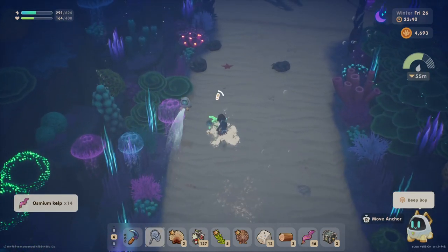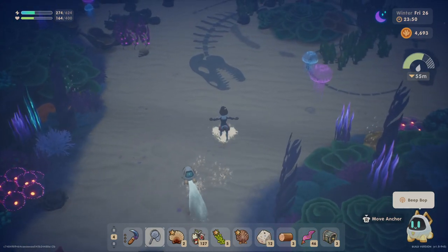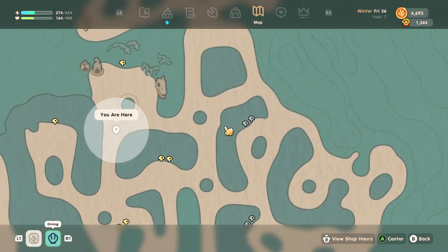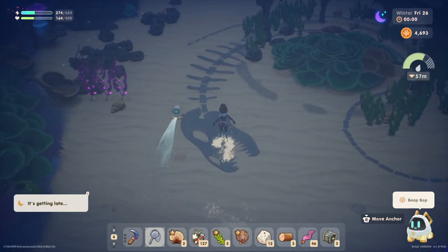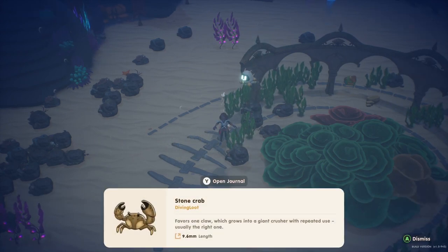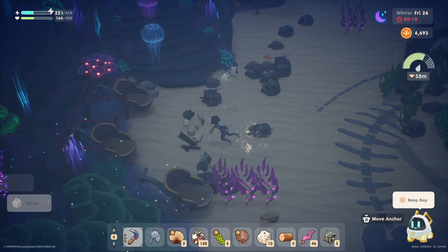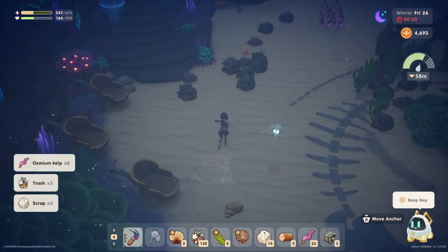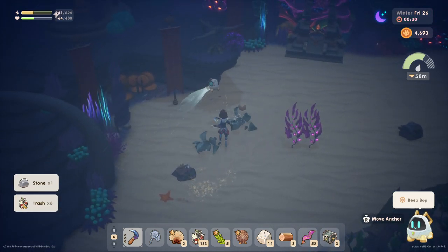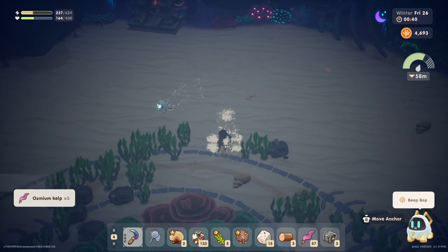Let's catch the starfish — the red knob starfish. We've already cleaned out this area. I wonder if we can get down here somehow — that was blocked though. We need to figure out where it's not blocked and accessible to us right now. Let's catch this guy — a stone crab. Have we had this guy before? He doesn't look familiar. Well, there's a bit of trash but still no activator. We're already up to 57 pieces of osmium-quality kelp.